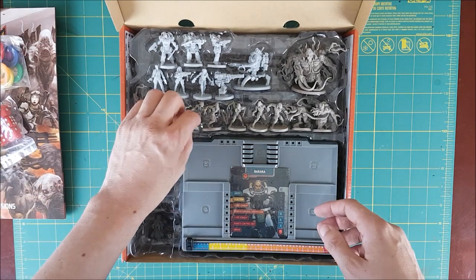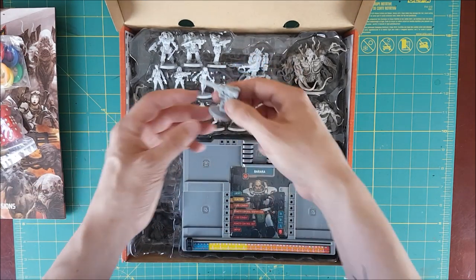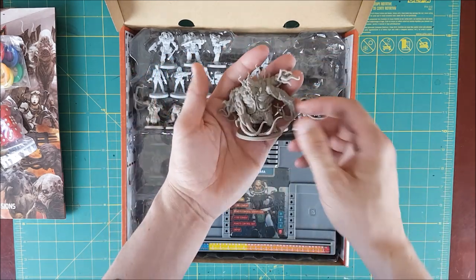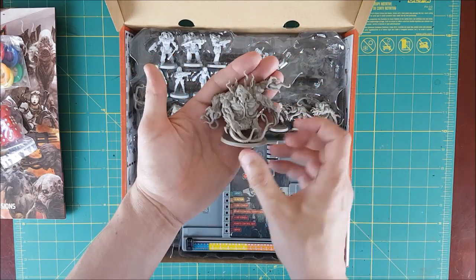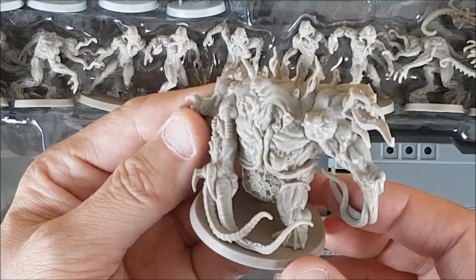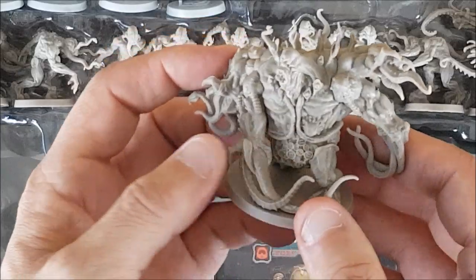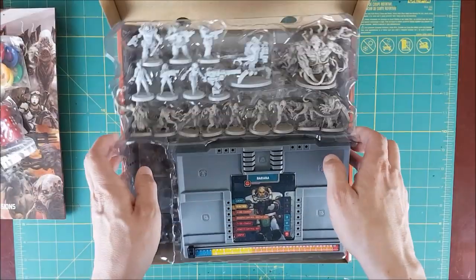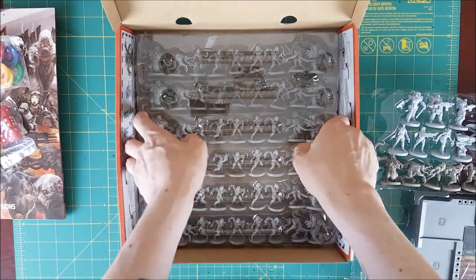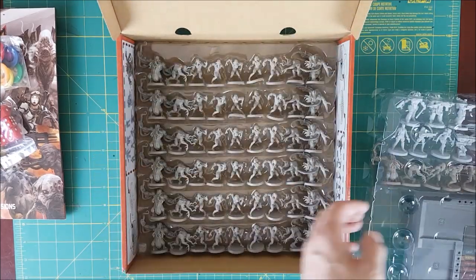And now the most important part — at least for me — the miniatures. Just to let you know, there will be close-up pictures of all the miniatures at the end and I'll say a bit more about them at that time too. However, my first impression is that I like them a lot. First of all, there's a lot of detail and those details are well defined. And under this first layer there's a whole lot more of the same — tons of workers, tanks, and hunters, which are the walker, fatty, and runner equivalents.